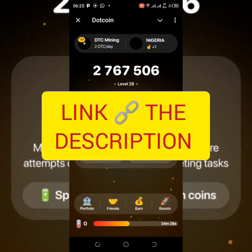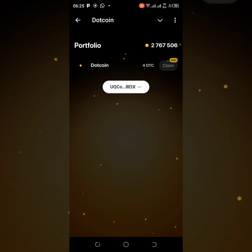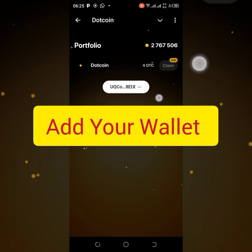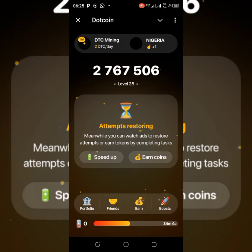Under the portfolio section, you can add your wallet. You can see my Dotcoin balance — I have some DTC so far and the claiming will be available soon. So you need to start mining DTC now.